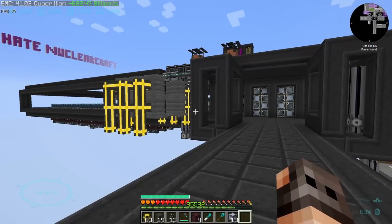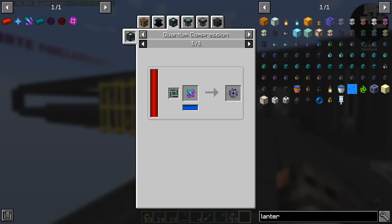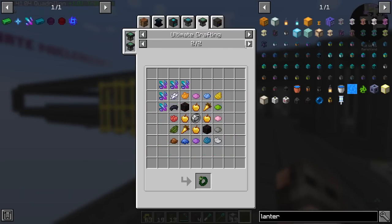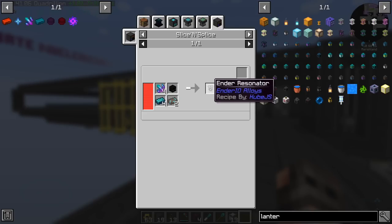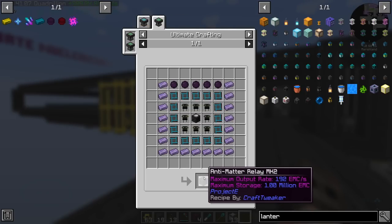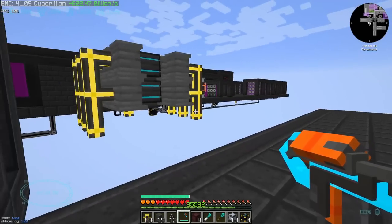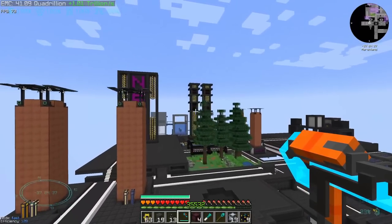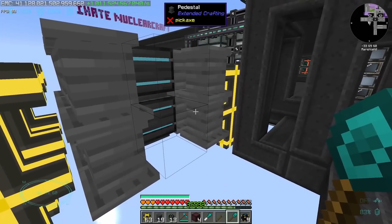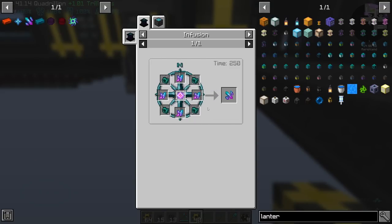What we are going to work on next is the eternal crystals. I keep forgetting why the hell do we need them — ah yes, the ender resonator, which we need quite a bit of in order to make an antimatter relay. Recipes are so complicated that I even forget why we need stuff. Essentially we are going to have four combination crafters to make eternal crystals, kind of like those towers over there but way smaller. Eternal crystals are going to need three ingredients: crystal shards, ender shards, and end crystals.